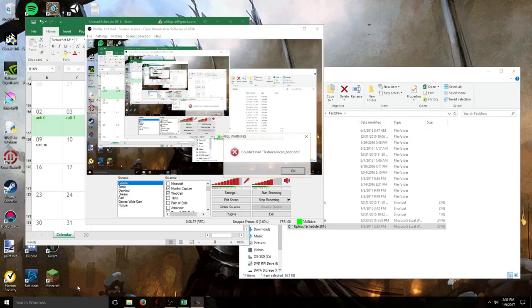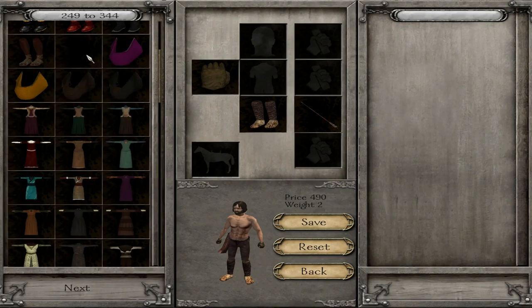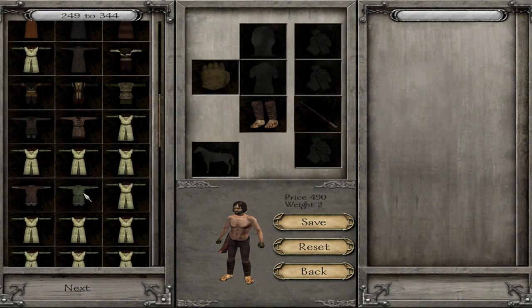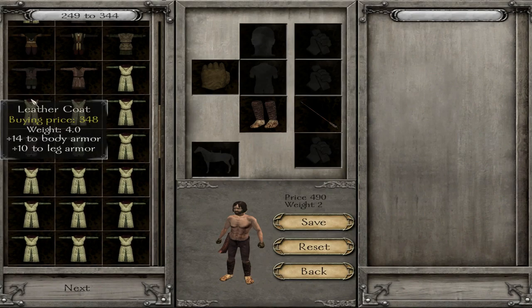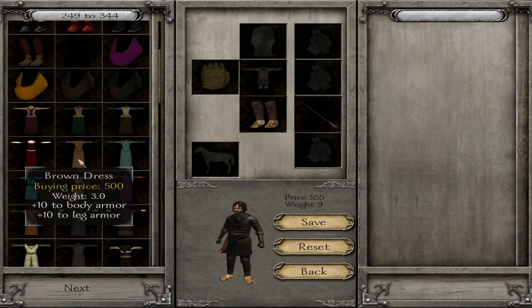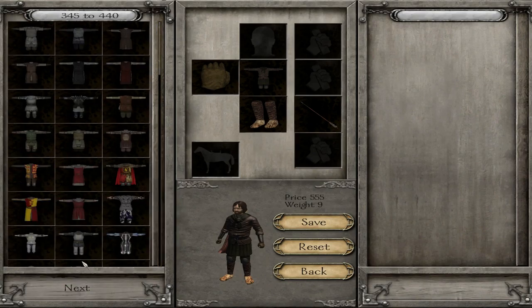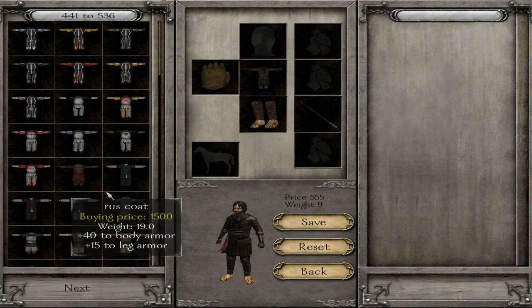We want them to have decent chest armor though. Hey, there's the Incan boots that don't load — they're right there. Incan boots. That really needs to be fixed — it's just that one freaking texture. Now these archers need something that looks like an archer would wear it. This looks nice — kind of dark colors. That doesn't look bad. And then do we want a helmet? I don't think they need a helmet, but we do need a bow. A bow would probably be a good choice to go with the arrows, you know?